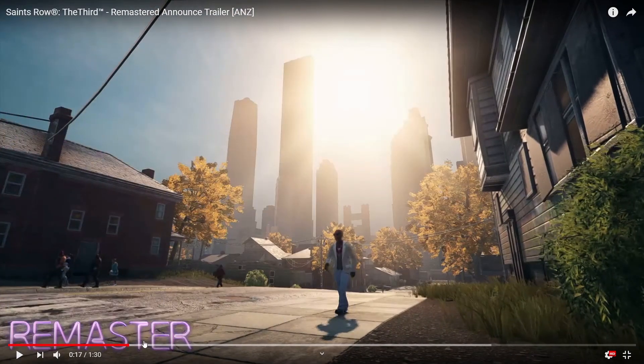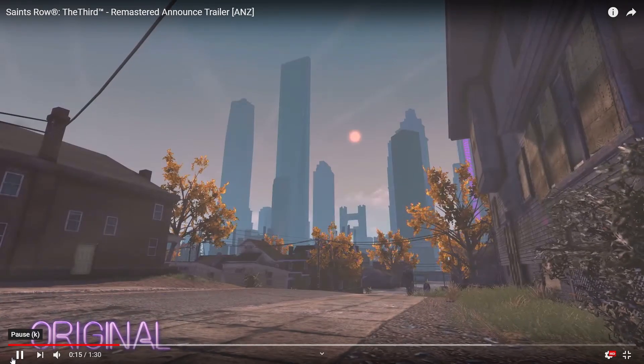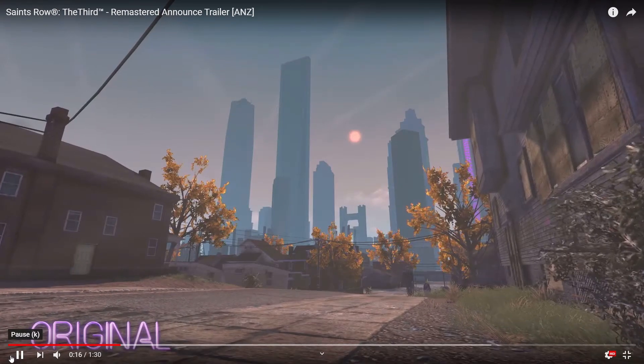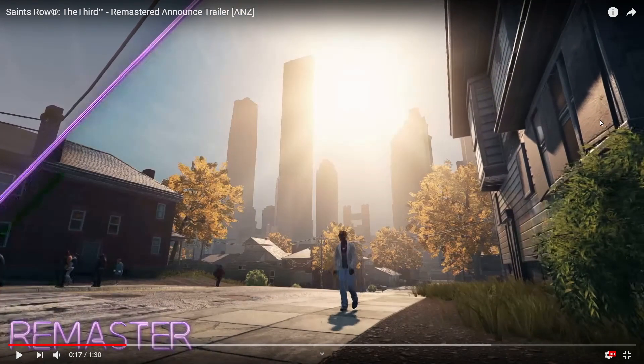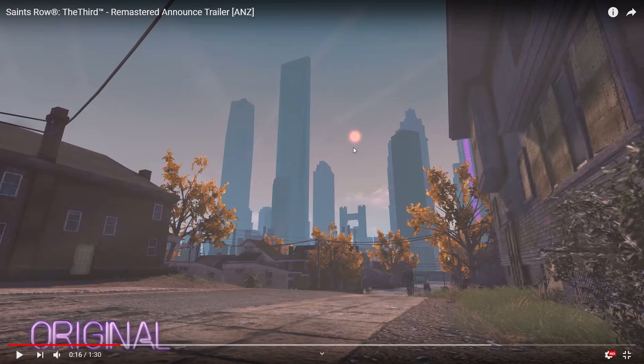Look at the change to the textures on the ground. In the original, everything looks relatively blurry and okay-ish. But then look at the switch — you've got grass on the right, very clear and well-textured sidewalks, and the road also has really good texturing. I think that's even bump mapping for the pothole and whatnot; it looks super detailed. By the house on the side it's lit up better, and I think it's also got an increased polygon count, so it looks like it has more detail.